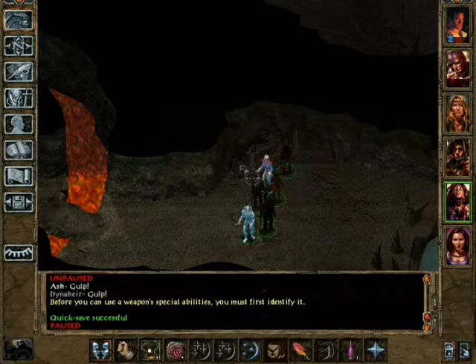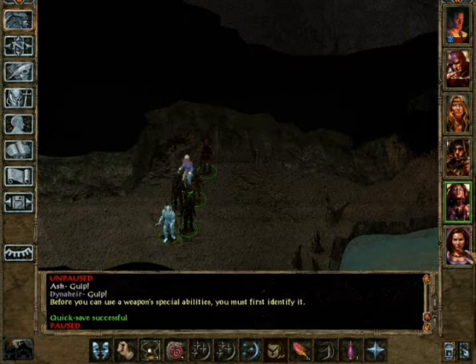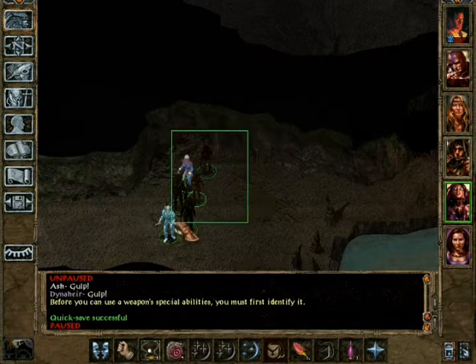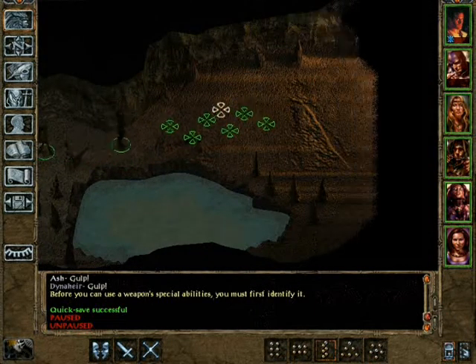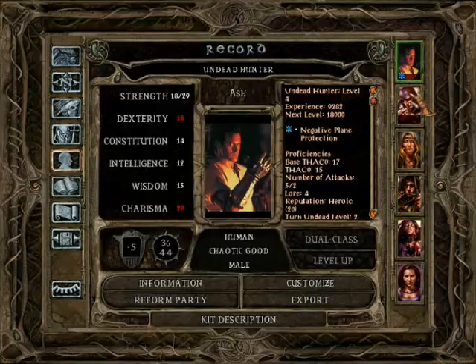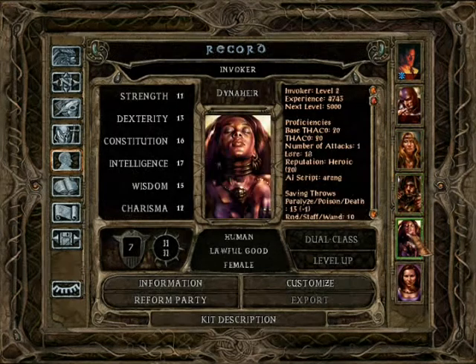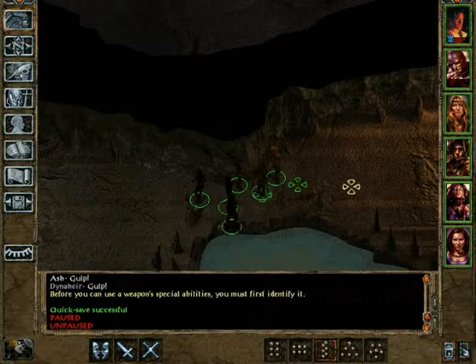Alright, welcome back to Let's Play Baldur's Gate 2. We are in the third level of the Nash Kell Mines and we don't have any thieves right now because she's subclassing. So we're pretty much sending in our guy with the highest hit points to disarm the traps. Name's Ash. There are a few traps right here, so Ash has the highest hit points. We'll just count it as a sacrifice.